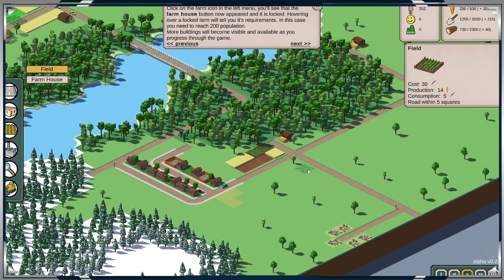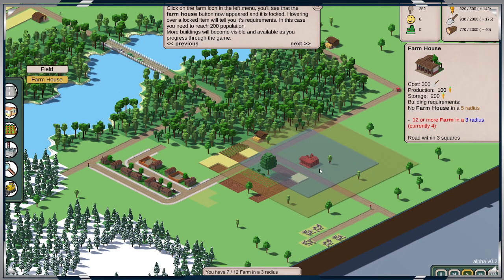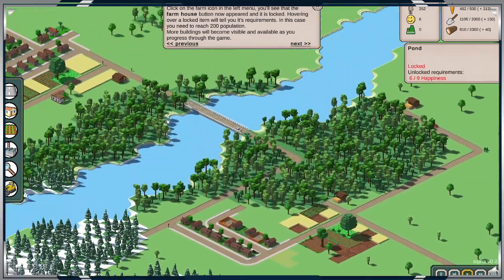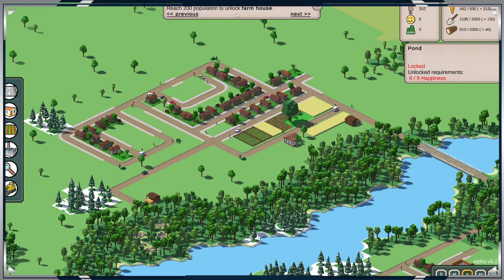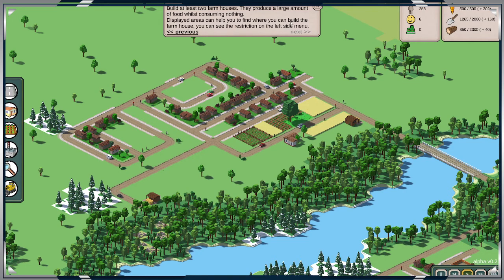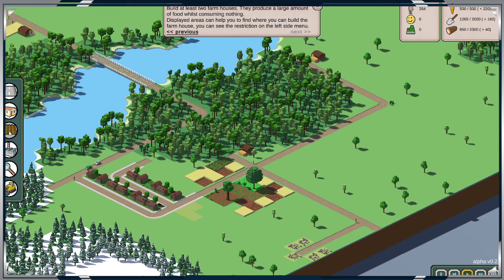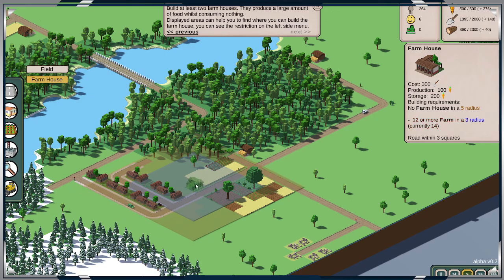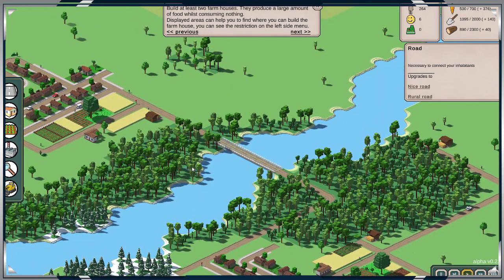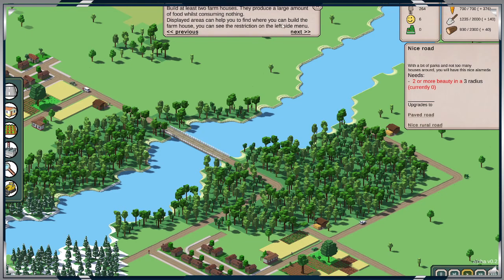There's a way to fix that. I need 12 — well that didn't work out, I thought it would be faster. Reach a population to unlock the farmhouse, which I did. Filed at least two farmhouses to produce. That shouldn't be too easy, so this is not too bad. I don't know if I want that on the main road. Upgrade two. Nice road.